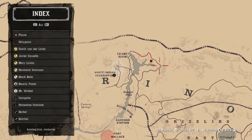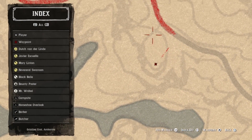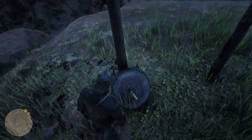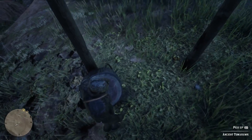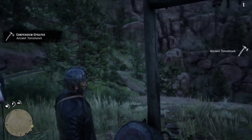Last but not least, we have to talk about the ultimate weapon in the game. And no, it's not just a bigger gun with more bullets. It's something much more mysterious and daunting — it's the ancient tomahawk. This weapon is shrouded in legends and rumors, and it's something that every cowboy wants in their arsenal. Are you ready to take on the challenge of finding this ultimate weapon?